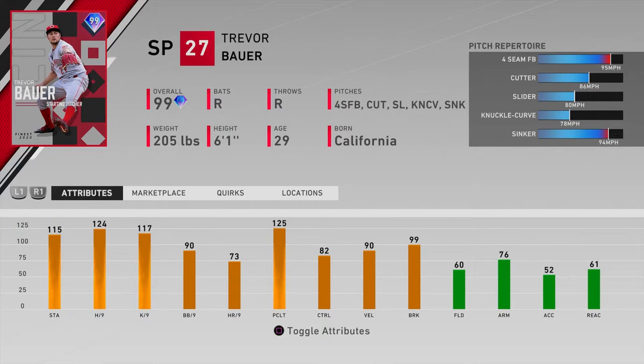Number three on the list is Trevor Bauer — great per nines: 115 stamina, 124 hit per nine, 117 K's per nine, 82 control which is a little low, 90 velo, and 99 break. He's got a good pitch mix including the sinker and knuckle curve, which could be an effective combo. His per nines are great, so he'll keep the opponent's PCI down.